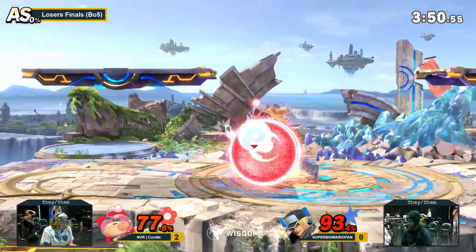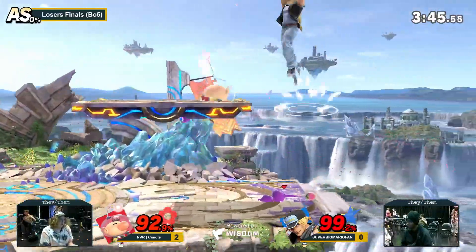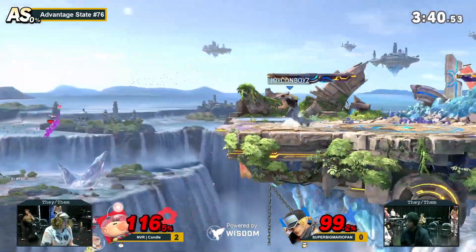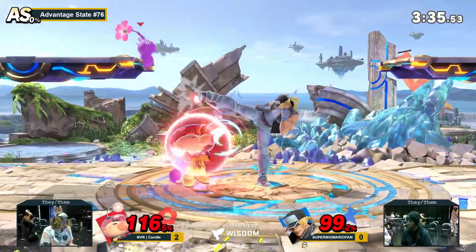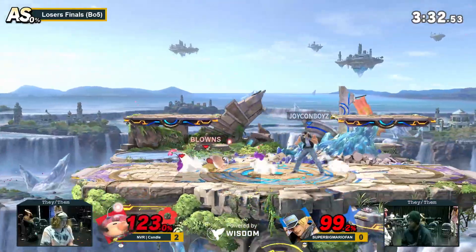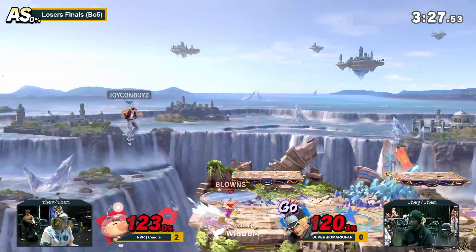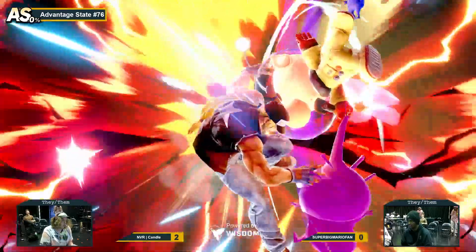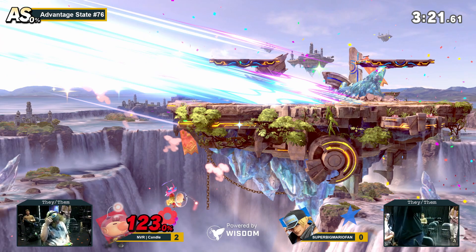This is still scary for both of them — both of them can probably kill at this point. All it takes is the roll. Very good DI coming from Kenda, just avoiding these attacks. Side B — the attack is not gonna kill there. There we have it — Candle takes the set 3-0 against SuperBigMarioFan.